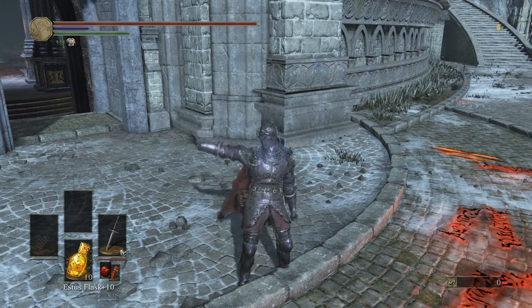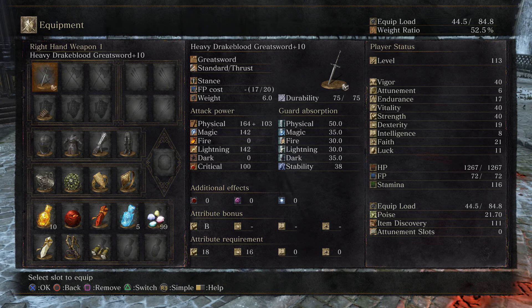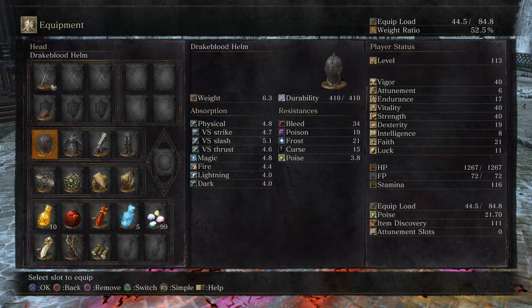Hello guys and welcome back to another Dark Souls 3 PvP video. Today we are going for the heavy Drake Blood Greatsword plus 10, with the caestus in our off-hand just in case we want to go for some parries. We probably won't be using this too much — I'm pretty terrible at parries as you know by now.